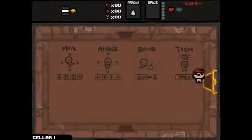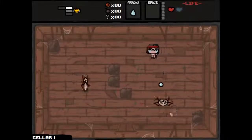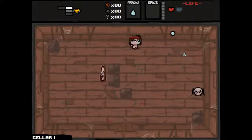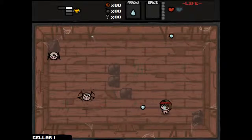We got Dead Bird — one of Eve's starting items. When we take damage, the bird will come out and start attacking enemies, so maybe good, maybe bad. The one thing we gotta look at with this character is he doesn't have a lot of good base damage.